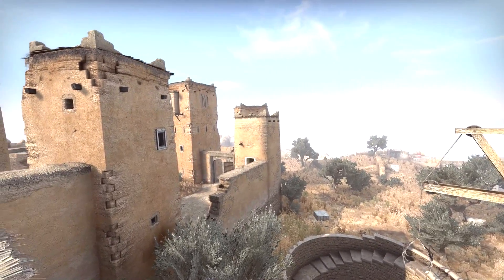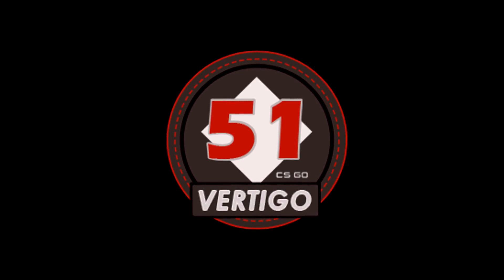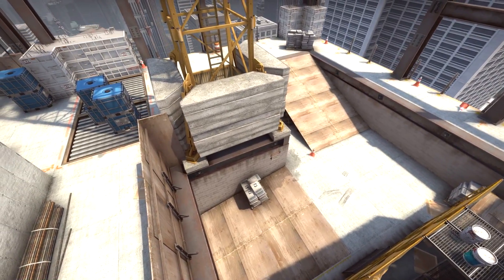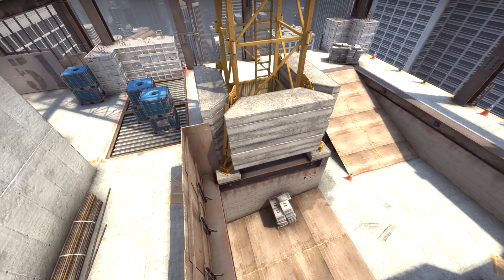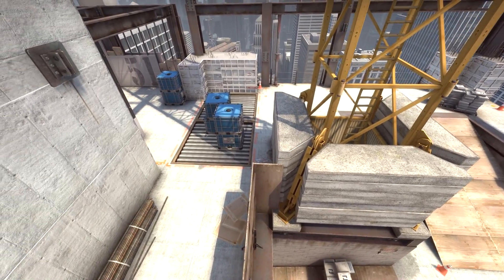Sirocco will still be my favorite Danger Zone map. Moving on with maps, we have changes to Vertigo. These changes are focused on A-Site, probably due to the complaints it's been receiving from the community. A-Site has always felt a bit awkward and way too small for 5 players — there's no good access to the site.